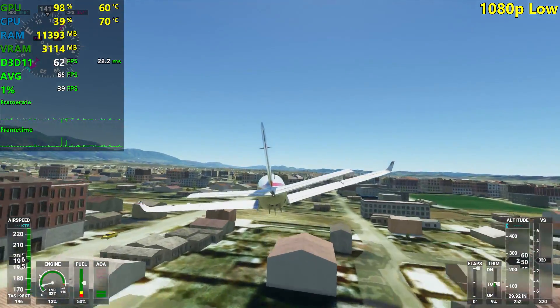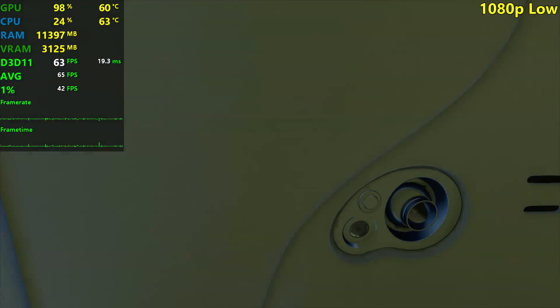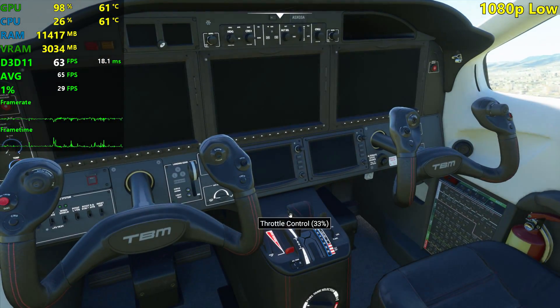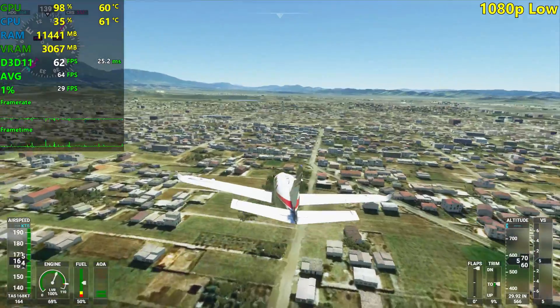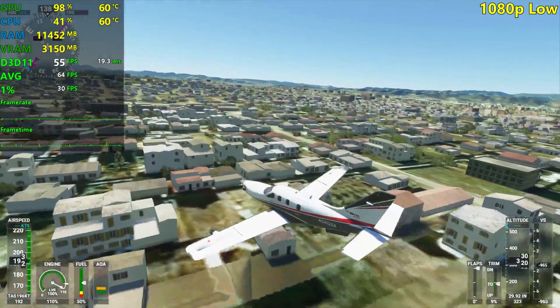Massive, massive stutter, both in me talking and in the game as well. But we're losing speed — I don't want to crash. All right, all good. So this is a much bigger part of the city. We should be able to lower our FPS from 60 over here, as you can see.